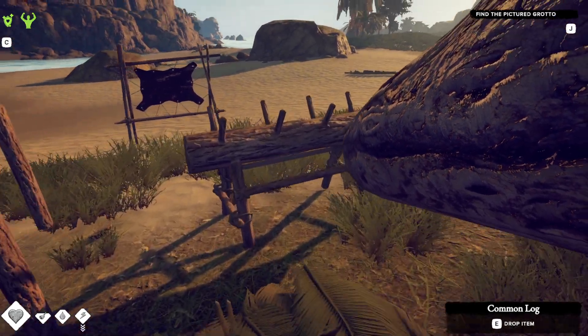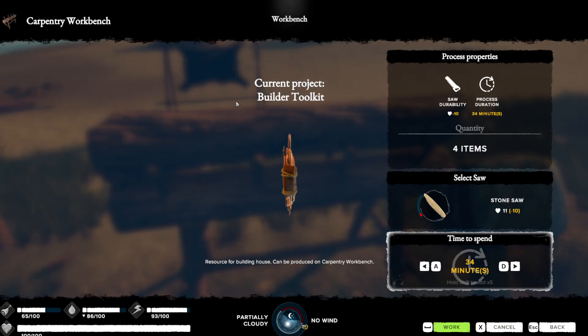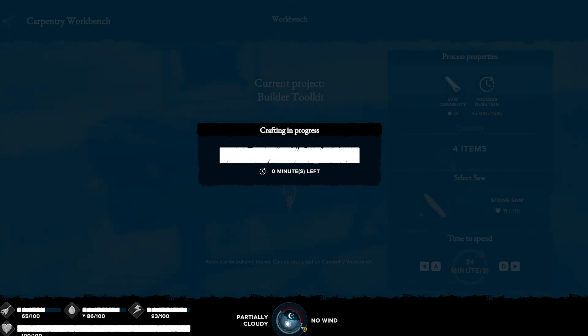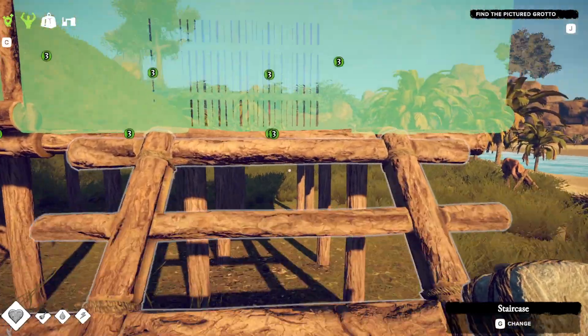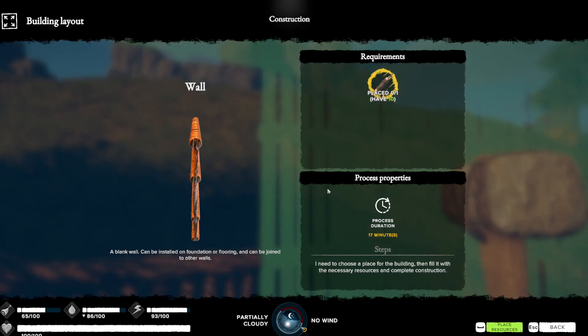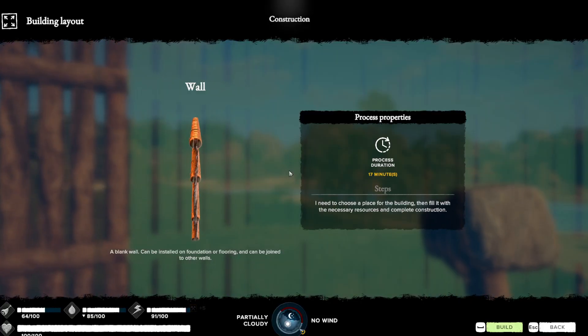As you chop down logs, you'll need to turn them into builder toolkits, which you will use to then work on the structure itself. So you'd come in here — you need this builder toolkit all the way around like that.